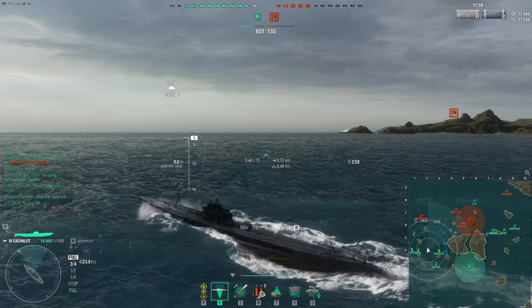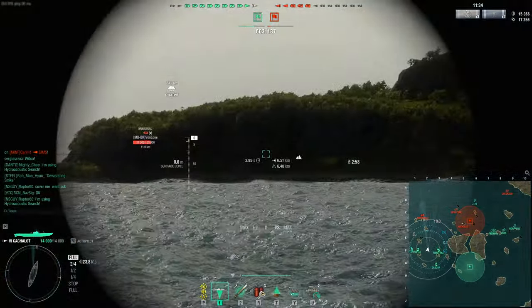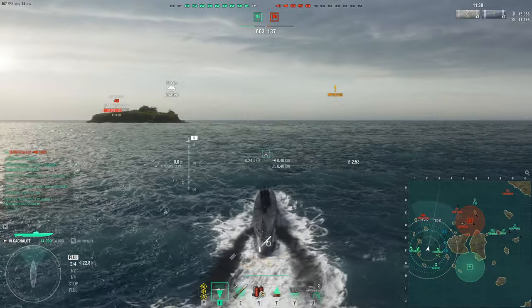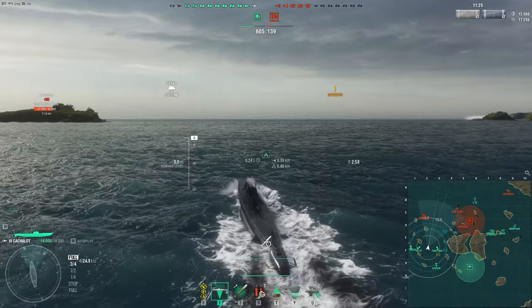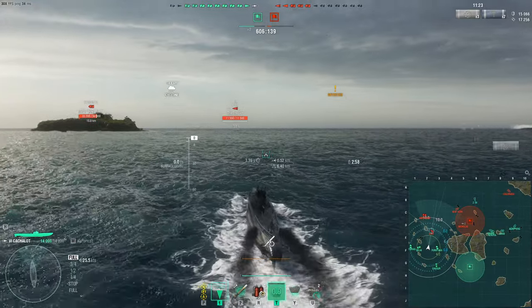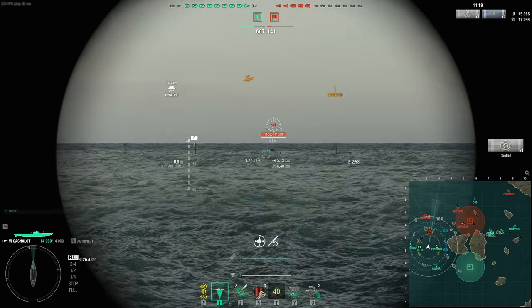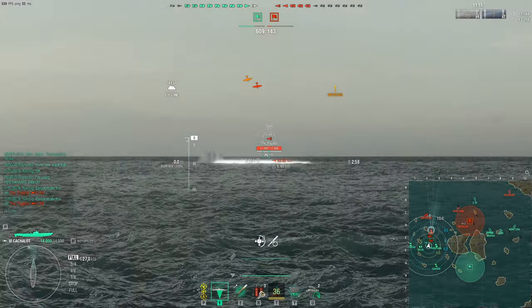You want to go help your team as much as possible, let your team do the work, and start pinging. The Cachalot is just a little bit better than the U69. I'm moving on to the Tier 8 boats now. Let me know what you think of the Tier 6 boats down below.